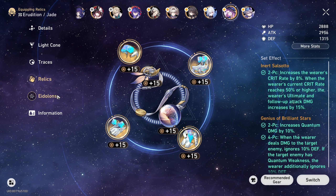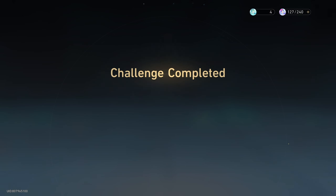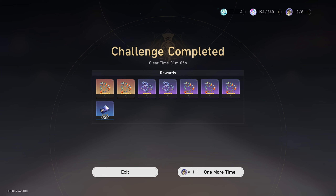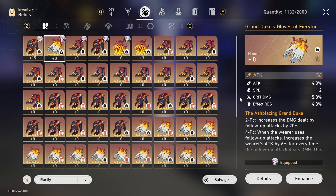So now it's time to farm the two follow-up relic sets in Grand Duke and the new Duron planar sets. These two cannot only be used by Jade but also her favorite allies in Herta and Himiko. All right, let's go straight to the Grand Dukes.